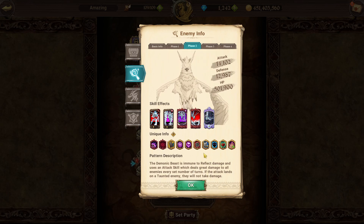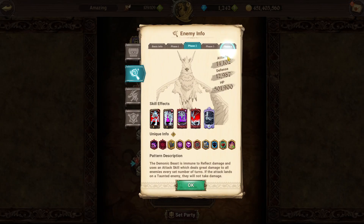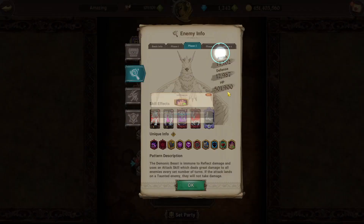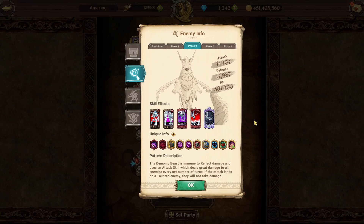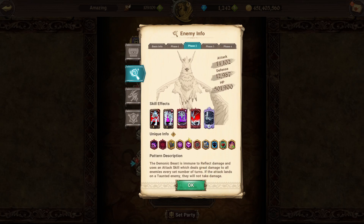The main gimmick of phase two is that you need a taunt skill up. The demonic beast uses air blast which deals great damage to all enemies every set number of turns, but if the attack lands on a taunted enemy, they won't take damage. So you want a taunt up every turn. You can use a DN taunt skill or brute force with Cusack's ultimate since he has an abyss. He also revives once at 100% of defense when his HP reaches zero, so you can only kill him with a character like Escanor or Cusack that can bypass the damage cap of 30% max HP.